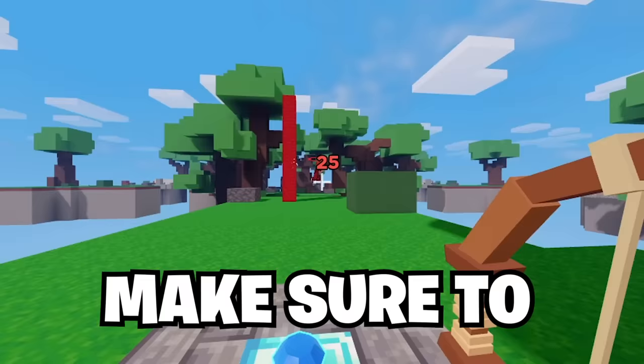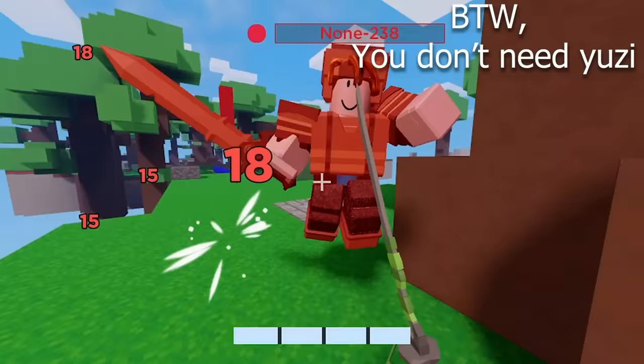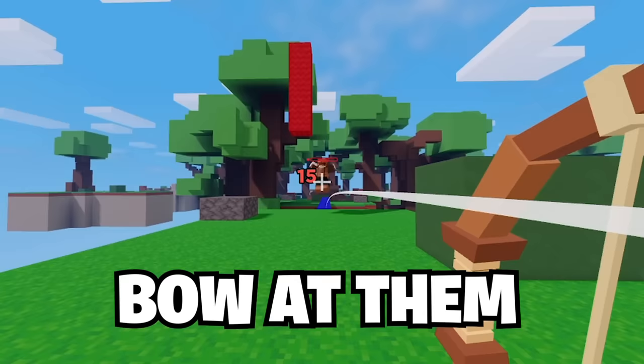Take your bow out and shoot them as they start building up, and make sure to stay back so you don't get comboed. You can then finish them off because you dealt extra damage with your bow. Keep in mind, if they decide not to build up and just keep running, then bow them to keep constant pressure.